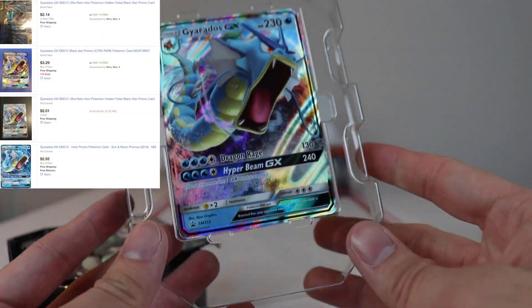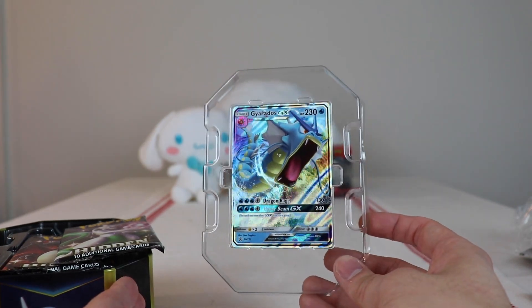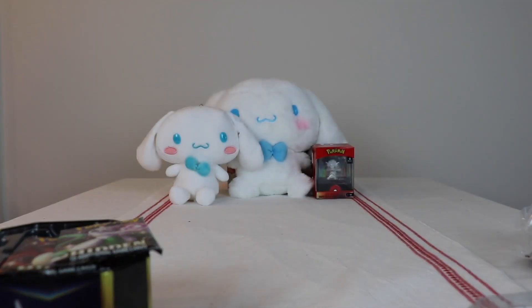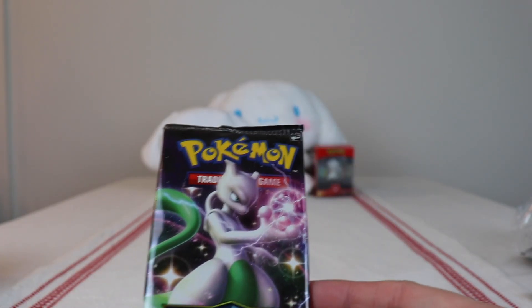Look at that guy. Compared to V cards, I'm not sure — I don't really like these as much. But here's the upside-down code card. I guess people are still into Hidden Fates; people still try to get the cards from the online game too.